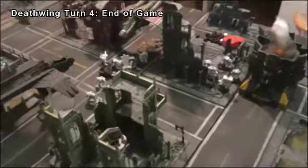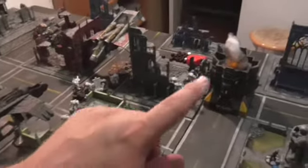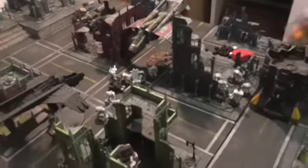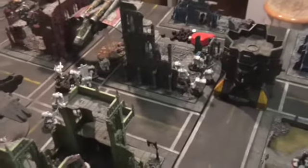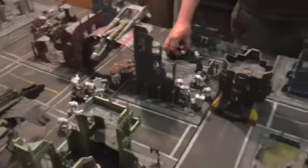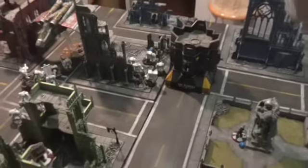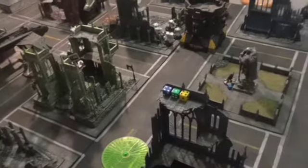In a quick final turn I had three units left plus Belial. My three remaining cards were secure objective four twice and kill a unit by shooting. Through moving and running I secured that objective for two points, and combined a heavy flamer with shooting to kill a unit. We're calling the game because I now have eight points — nine with linebreaker — and he has three, four with linebreaker. With the objectives going fewer and fewer each turn, it'd be tough to come back.